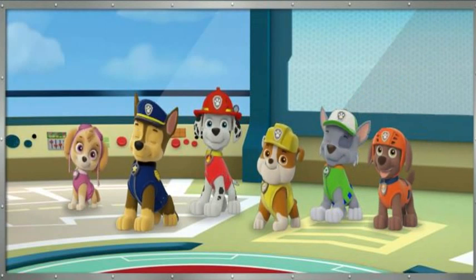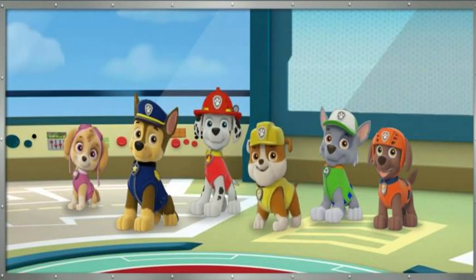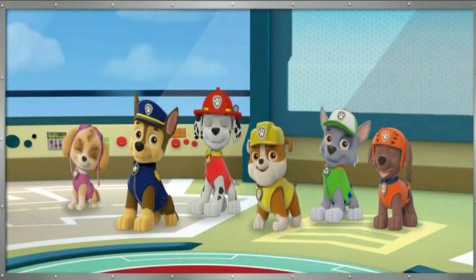Okay, great! Next, we need our pup in yellow on the double! Yes! Rubble can build something to slow Callie down! Alright! Paw Patrol is on a roll!